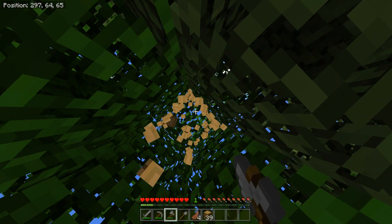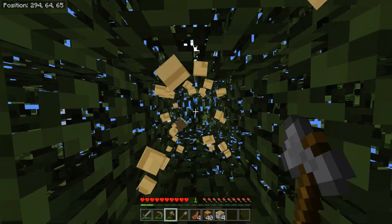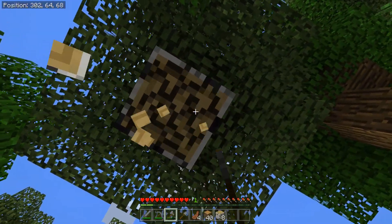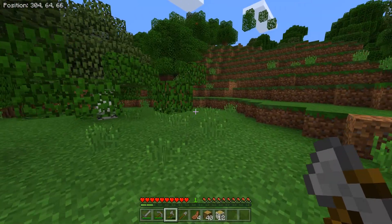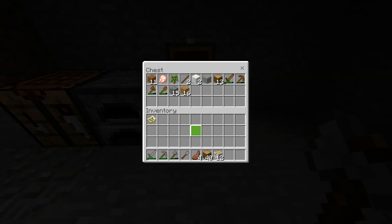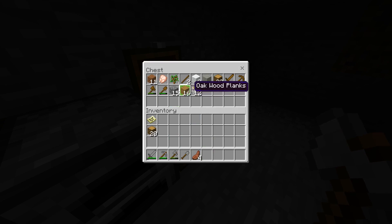I've just been breaking the oak ones, but you can also break the birch ones. There are about six different types of trees in Minecraft. If you go to different areas of the world, you'll find different kinds of trees with different looks. Now I have a good amount of wood. I'll put the birch wood away and keep the oak wood — I'll keep about 20 on me and put about 20 in my chest.